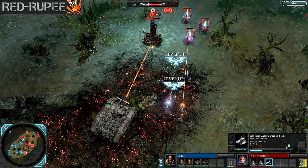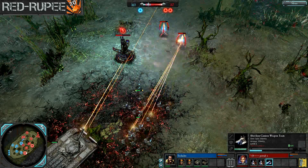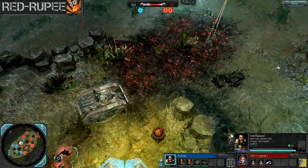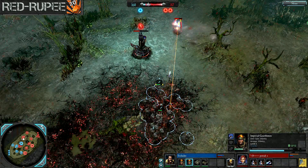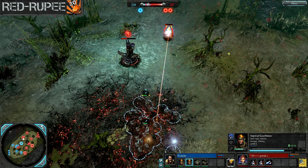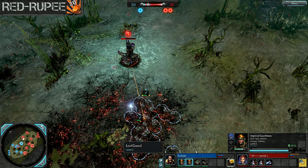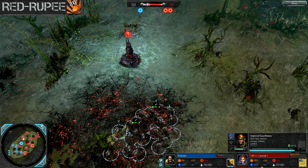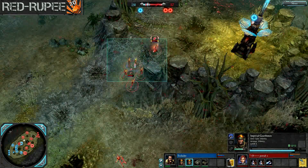Pada is now moving into Tier 3, hopefully with some Tier 3 Eldar magic to replace those two lost squads from that Manticore strike. Toilele is returning the favor and destroying one of Pada's power farms. Toilele has plenty of power right now, but so does Pada, really. Looking at the numbers, Pada probably won't be far from an Avatar if he can get some more power back up as soon as he hits Tier 3.